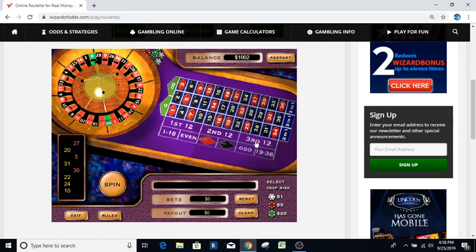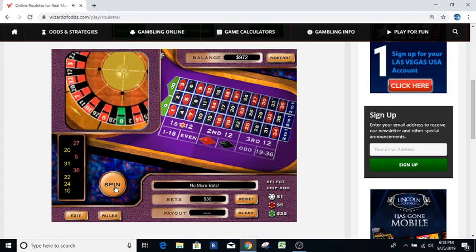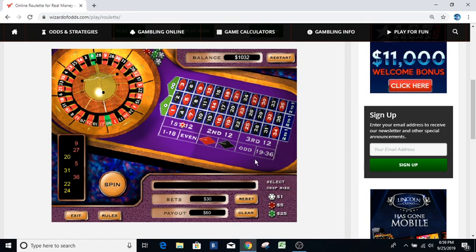Now we're back to the furthest one out down here. We had twenty-seven, we had a twenty — this is the furthest one out with a thirty dollar bet. Nine came out — we won that one! That was our thirty dollar bet. Clear that and we're going to do the follow now to play this again. We still have to do the bounce on the bottom row, so we've still got one more bet left on the bottom row.